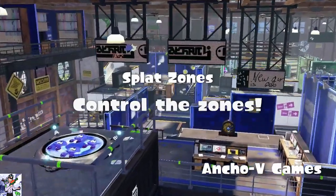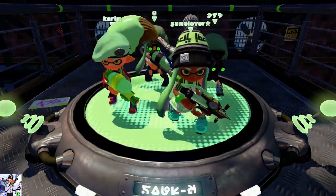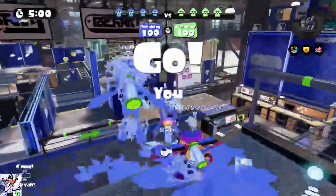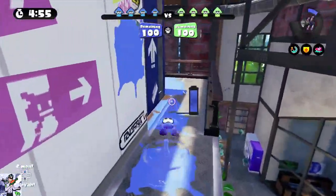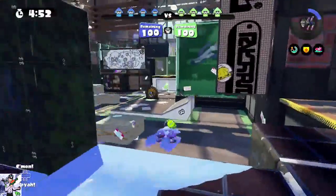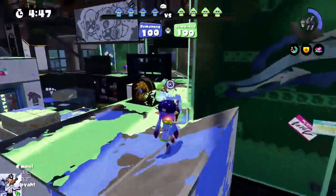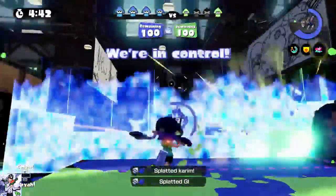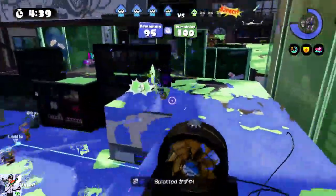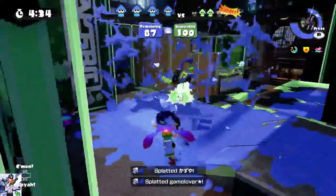We are back on Anchovy Games, which is a good map — I like this map actually. So, we have an interesting team composition and they do as well. One of the things they actually changed in the most recent Splatoon update was that the teammates you get in ranked game modes are not only chosen just based off of rank, but are also chosen based off of weapons, so that you get better team compositions. It's actually a pretty noticeable difference, so it's really nice that they recognized that and incorporated it into the game.